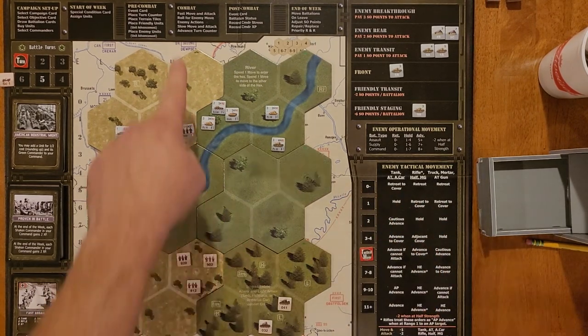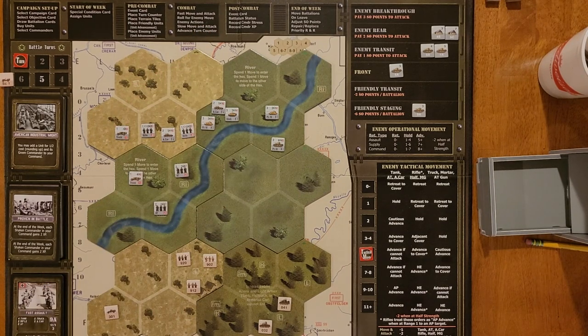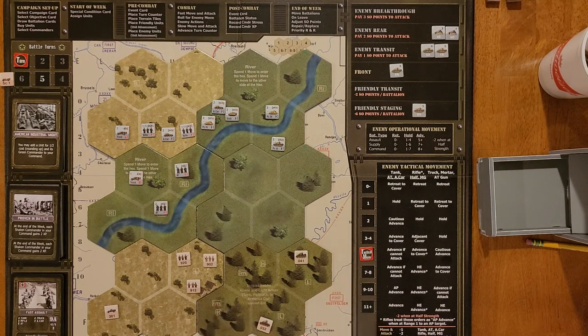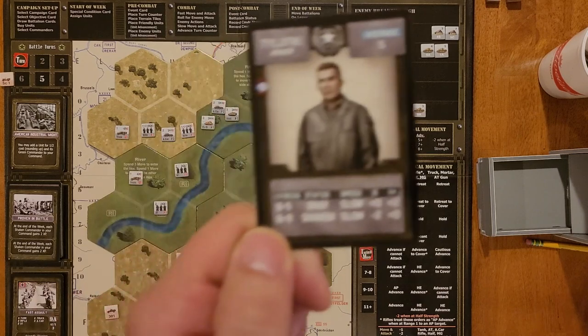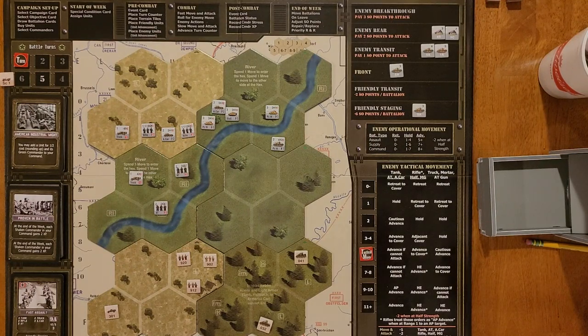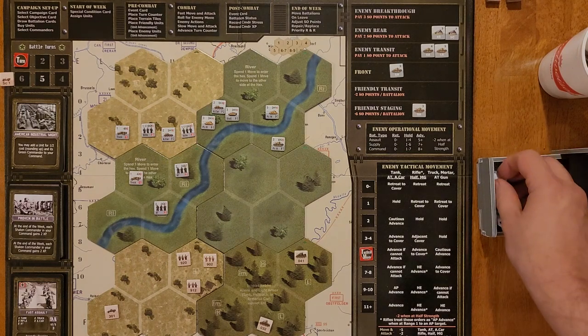That wraps up their turn, and now we go to the slow move and attack — all my units are slow, they can all attack now. We'll start off with my Sherman. I'm going to move him up — he moved, so he gets minus one if he attacks. We're going to shoot at this Panzer IV at range three — minus two for range, minus one for moving, that's minus three. His AP attack is a six, so that makes it a nine to hit. But our commander has plus two at range one or greater, making it effectively a plus one, so I only need a seven. Rolled a two and a one — no joy.